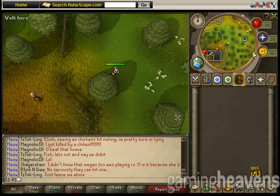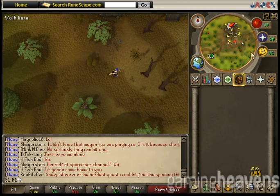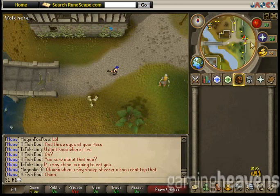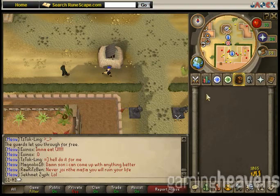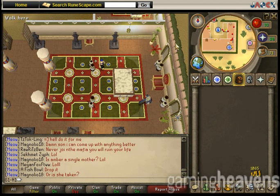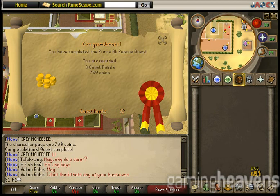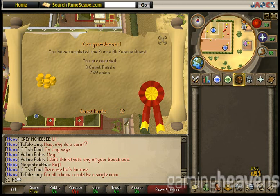Now let's go back to Al-Kharid and speak with Hassan for our reward. Keep in mind that now that we have helped free the prince, we no longer have to pay the toll to go through the Al-Kharid gate — it's now free. Congratulations on completing the Prince Ali Rescue quest! You're awarded three quest points and 700 GP. Members also have access to the Sorcerer's Garden minigame and the ability to enchant the broomstick with unlimited teleport charges to the Sorcerer's Garden. Members only.